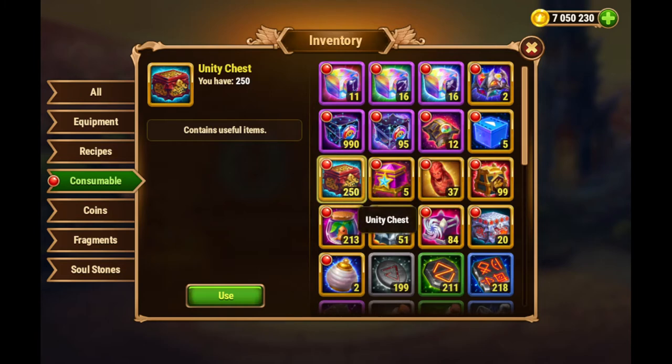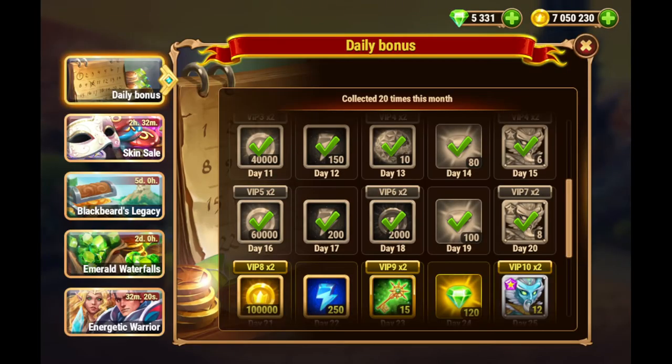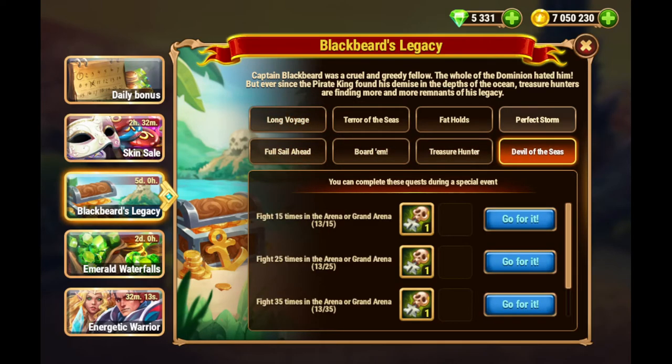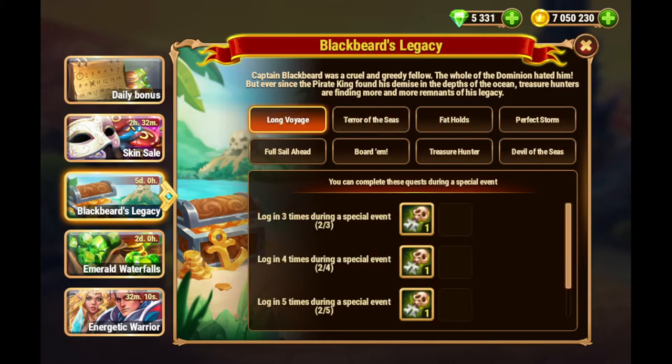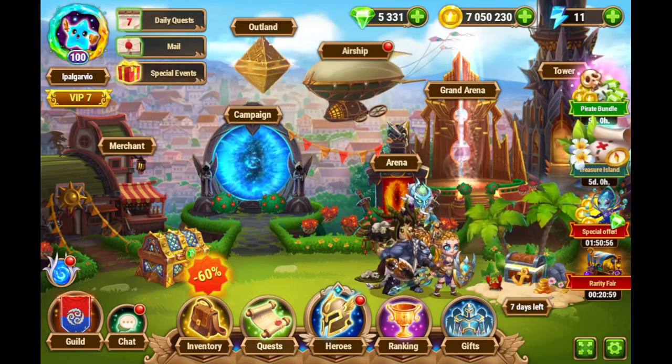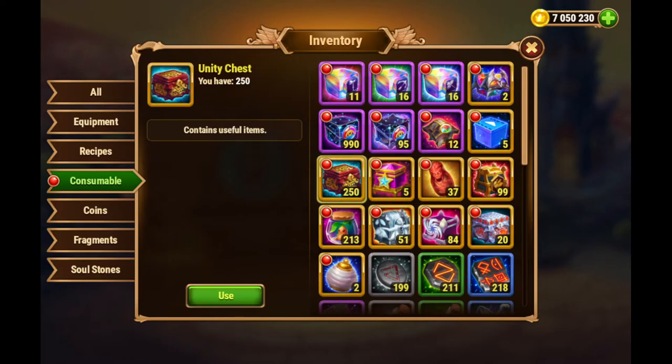I've accumulated quite a bunch — 250 — and I was wondering if this would be a good time to open them during the pirate event. It turns out that in Blackbird's Legacy we're not aiming to get soul stones for heroes, so it doesn't matter if you have hero chests or other items that give hero soul stones. The unity chests, as far as I know, don't give soul stones but rather lots of gold, artifacts, and other things. So I figured we could open these now to reap the benefits and use the resources later this week.